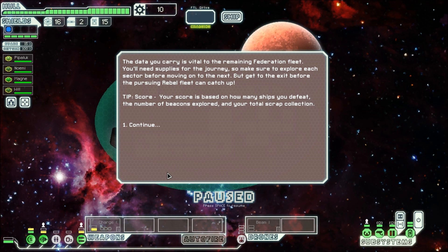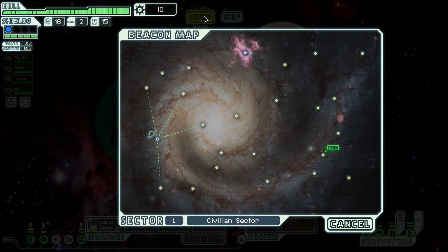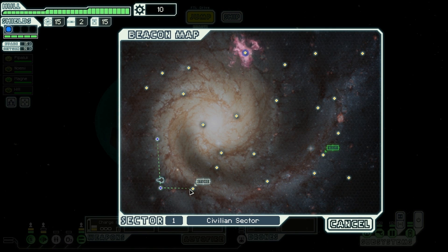Welcome back everybody. Jeff again, playing some FTL, and we are using the Zoltan Ship Layout C. I just gave this thing a run and got completely destroyed with it. I'm going to try it once more to see if it goes any better, and if not, I'll have to move on to some other type of ship.